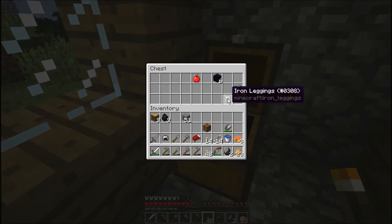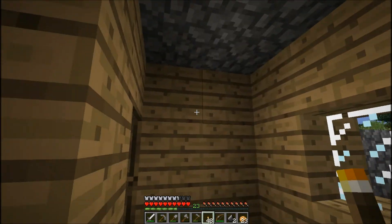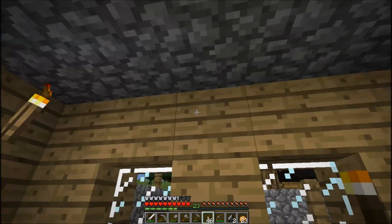We got... ooh, armor. An iron pick. Obsidian. These are all rolled. We'll leave this apple because I don't really need it right now. There's a phone — hooray for the phone.